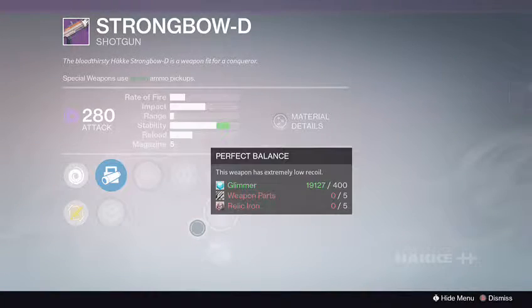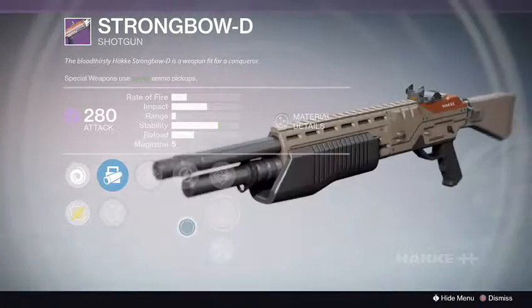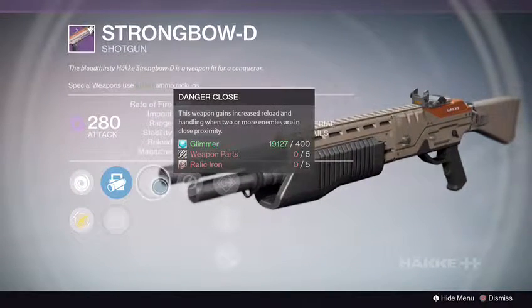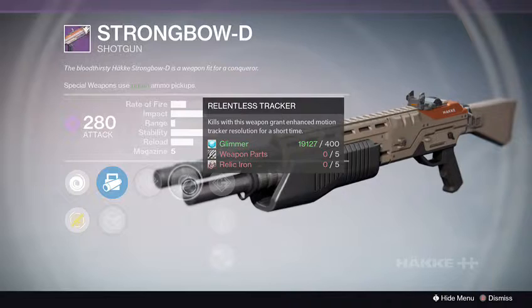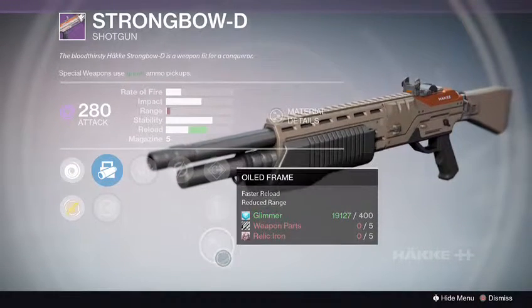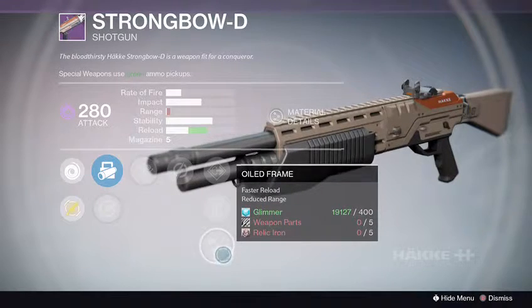We got the shotguns this time. There's a Strongbow D. Okay — Smart Drift Control, Aggressive Ballistics, Danger Close, Relentless Tracker, Flare Magwell, Perfect Balance, Oil Frame.